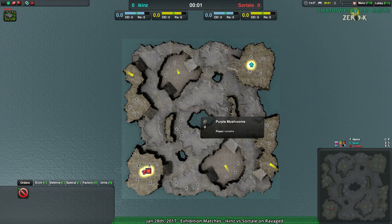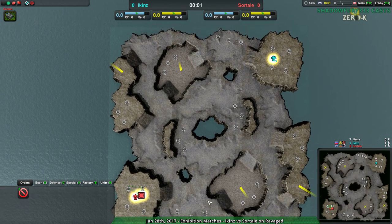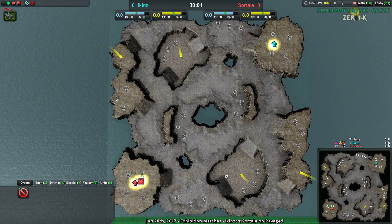Welcome back, ZeroK fans, to Nanolades at Dawn. I remain your host, Shadowfury333, and this last match today is going to be between Icons and Sortail on Ravaged. So without further ado, let's get to it.